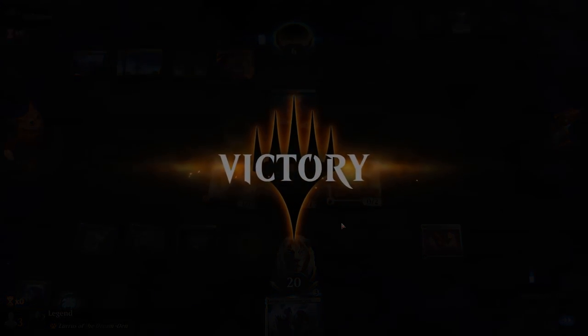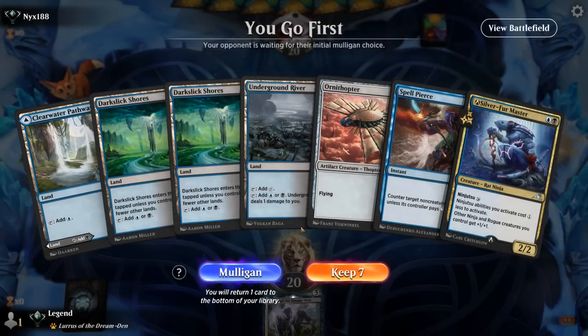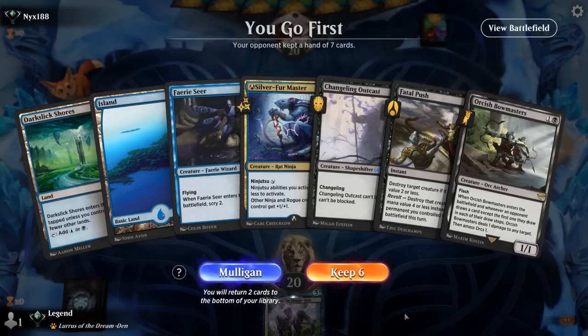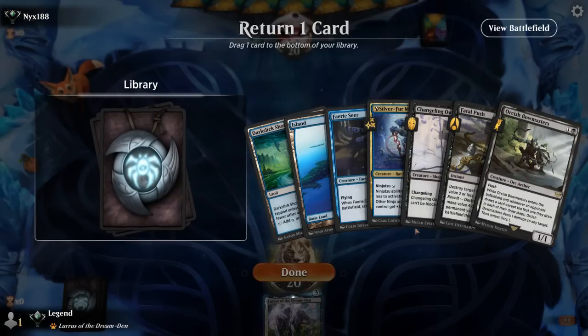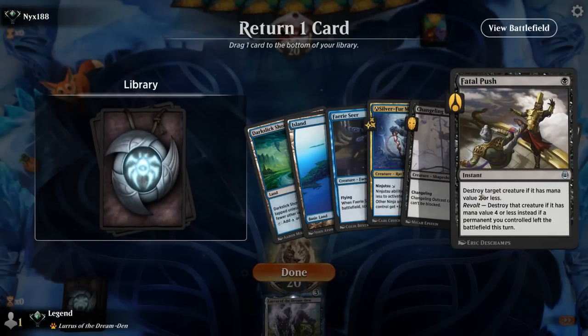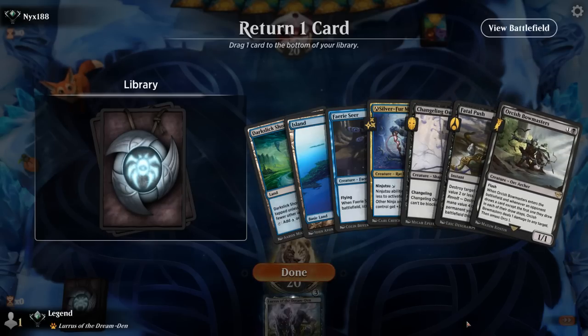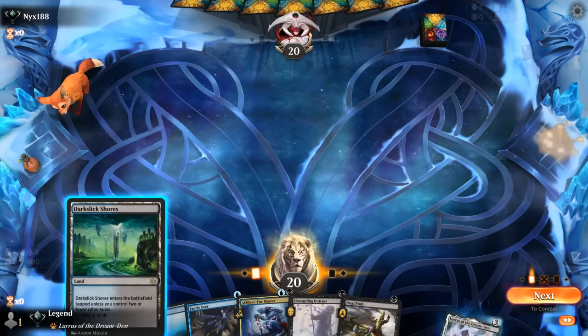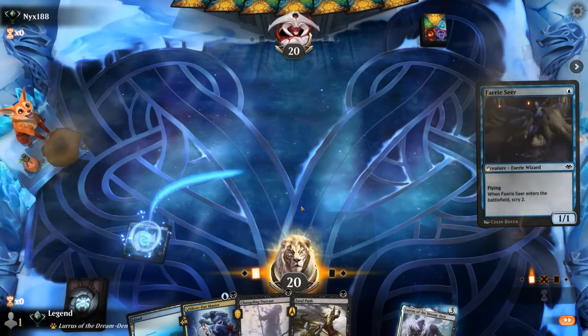On to the next one. We're on the play, hand is a bit unexciting with 4 lands — this next hand seems better. We've got two 1-mana enablers and a Silver Fur Master, so I have to decide whether to keep both enablers or get rid of probably one of the removal effects — Fatal Push versus Bowmasters. I kind of like keeping Fatal Push here, so we'll ditch Bowmasters. Keep two enablers for some redundancy and start with Fairy Seer to Scry.